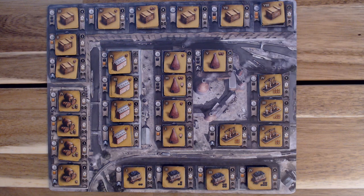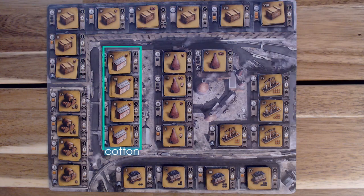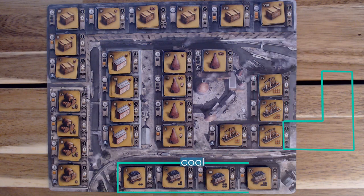Let's finish setting up the player mat by taking a closer look at the different tiles and their iconography. Place all tiles in their respective locations: breweries go here, manufactured goods here, cotton mills here, potteries, ironworks, and coal mines.